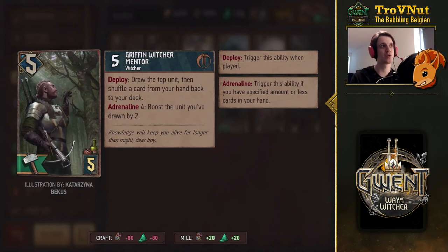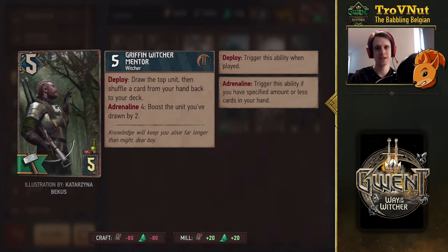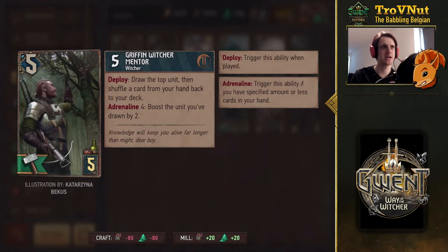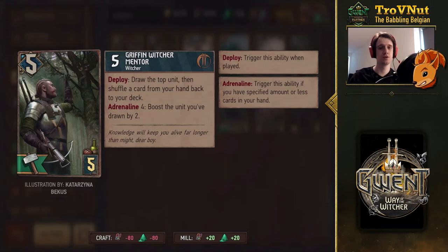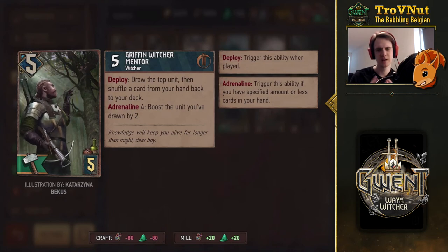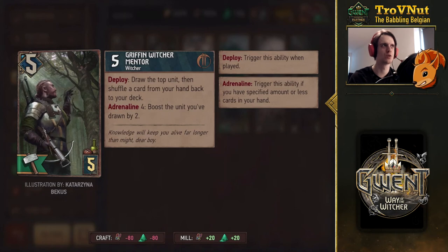Then we have the Mentor. In the background of the Adept card you could see the Mentor, and you can also see the Adept managed to pull the arrow out of the tree from the other card art. On deploy he has five power, draws the top unit from your hand, then you shuffle a card from your hand back into your deck. Again, something that doesn't really fit Northern Realms — it's more something you'd see in Skellige or Nilfgaard. On Adrenaline 4, you boost the unit drawn by two, but there's no way to know what the top card will be, so the synergies are a bit weird. There are better five-provision cards for Northern Realms.